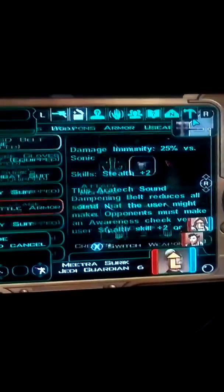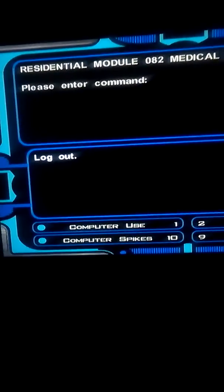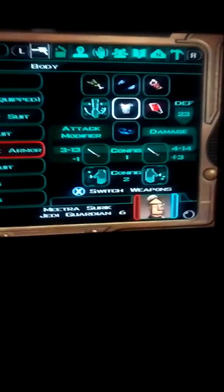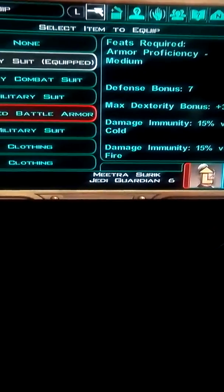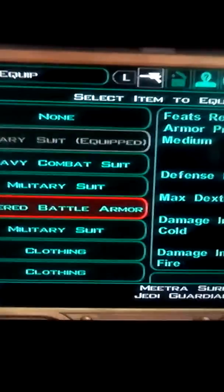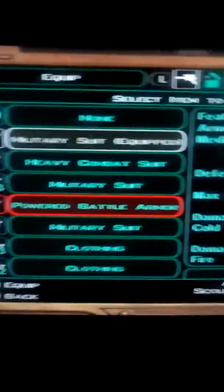If you see that, it means it's working. Do it again and you get to this screen. What you do from here is select it — it'll show the terminal and only say 'Log Out'. Press that, then select what you want, and it'll show up again one last time. It goes back to this screen, then you can select it. Pay attention to where it says 'Military Suit Equipped'. Press B to exit, and even though you took it off, it still says 'Military Suit Equipped'.